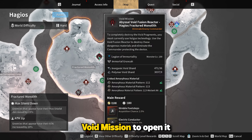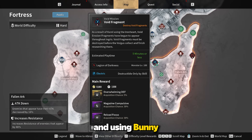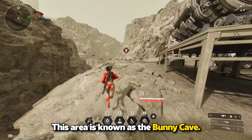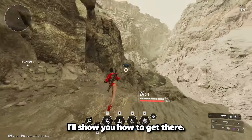Next, move to the Void Mission to open it. For the Void Mission, you need Inorganic and Polymer Void Shards. To farm those shards comfortably, I recommend going to Fortress and using Bunny for Electronic Void Fragments to collect Inorganic and Polymer Shards. This area is known as the Bunny Cave. The Void Fusion Reactor location is well hidden and was tricky to find initially — I'll show you how to get there.